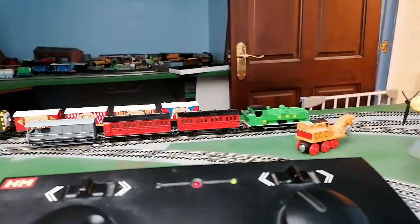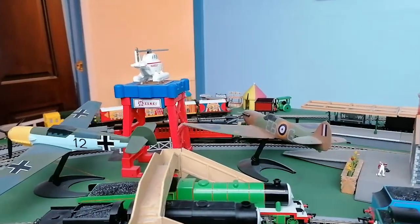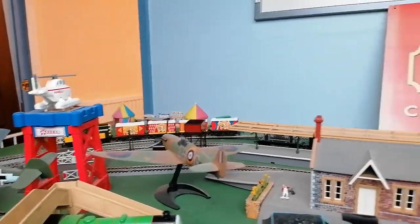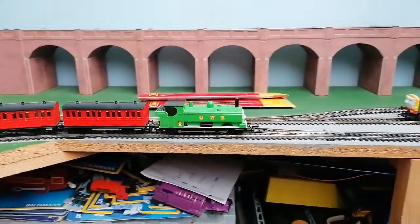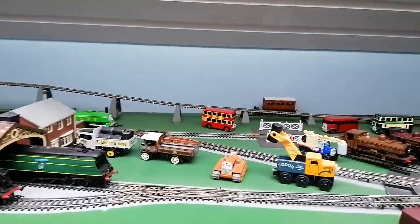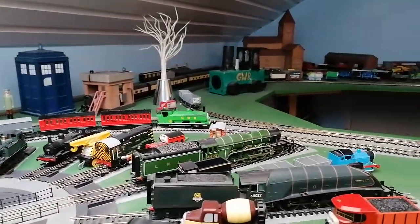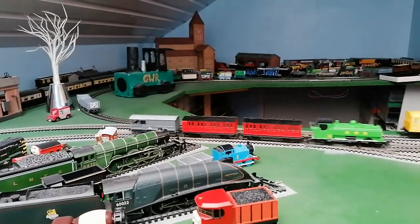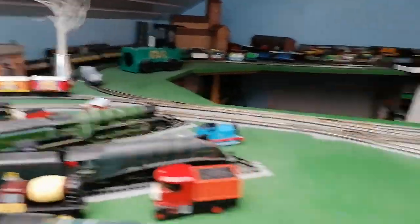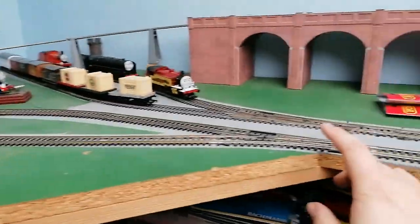So then I'm going to move Duck, then have Buckman Burt stop at the circus field, and let Duck run round four until I get to the TARDIS, and then let Burt move, stop Burt at the TARDIS. I'm going to move, stop Duck here, and then I'm going to run Percy again.